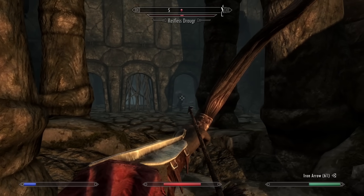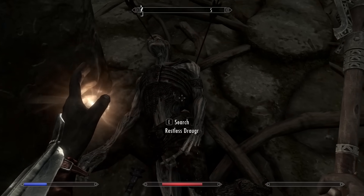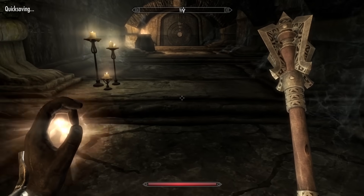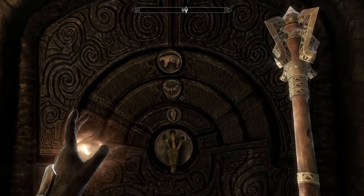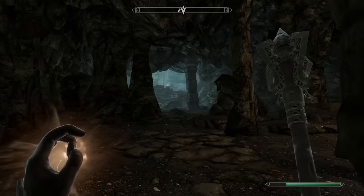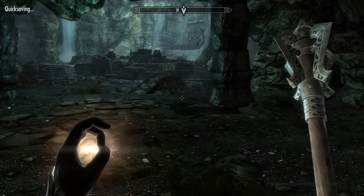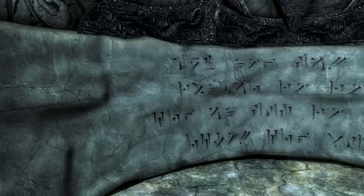I tried the same strategy I used on the spider — I whittled him down and then went in for the kill and celebrated afterwards. Finally, we reached the Golden Claw door and managed to open it by solving the puzzle. Then we showed the door who's boss. And now ahead of us lies our biggest challenge: the end of Bleak Falls Barrow.